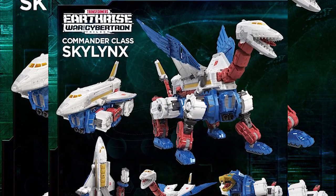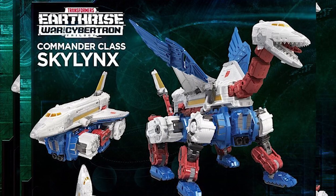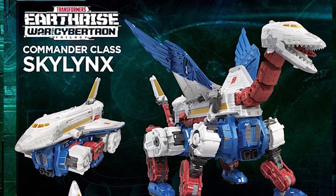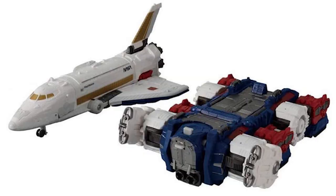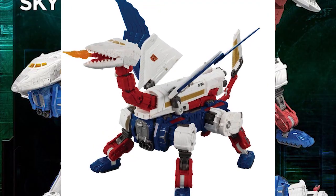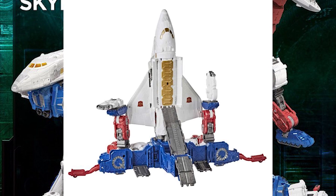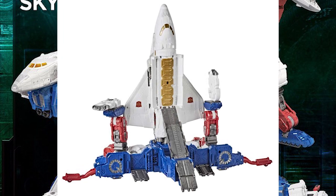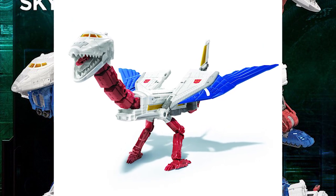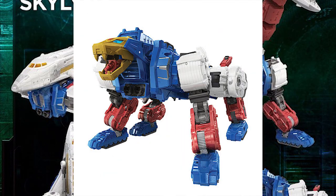This is the figure I really want to talk about: the Commander Class Skylynx from the Earthrise line. I love the design. He's a Transformer but doesn't necessarily have to transform into a robot. With this Skylynx you can have five modes: first the space shuttle with a carriage underneath, then the four-legged dragon which is the original Skylynx design, then the shuttle launching base — a really cool transformation feature. You can also split Skylynx in half and have a bird mode. I'm going to try to review Skylynx as soon as possible.